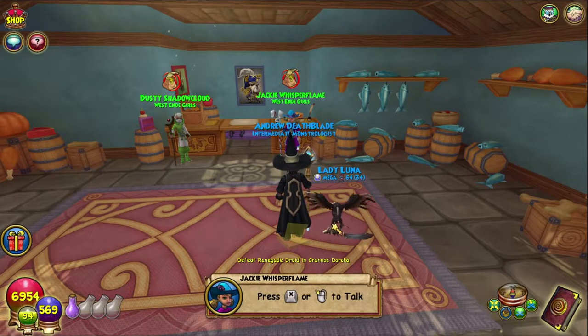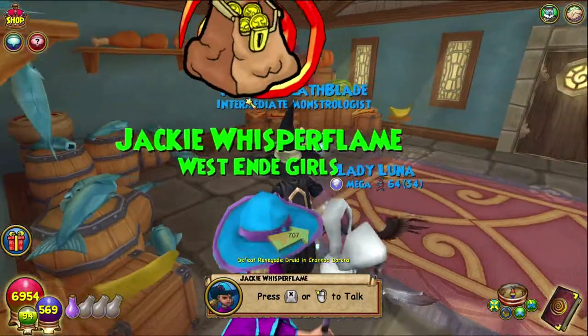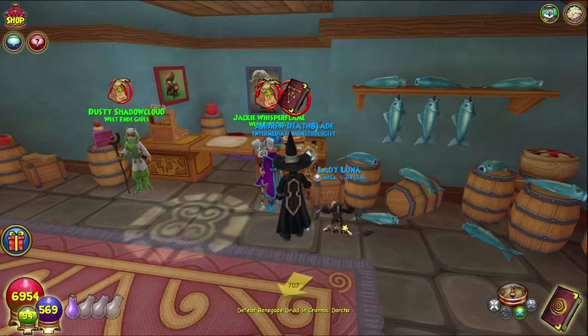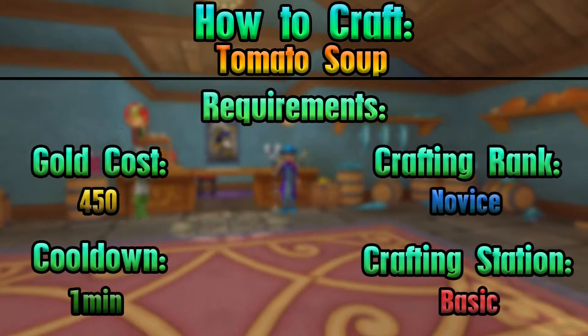Hello and welcome back to the Craft Box, my name is Brent and today we are on episode 42 of the Wizard 101 completionist crafter series. Welcome back — today we are crafting the last thing from Jackie Whisperflame, not in the shopping district but in the pet pavilion. We're crafting the tomato soup, pretty trash snack, but as always everything required is on screen along with all the requirements and needs.